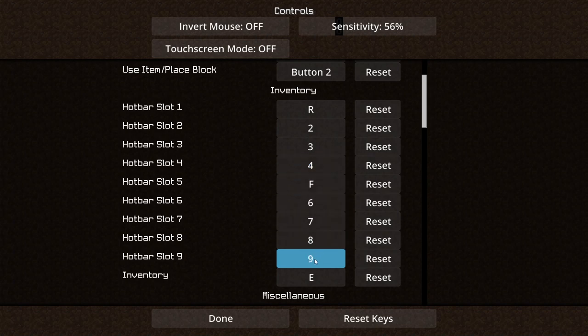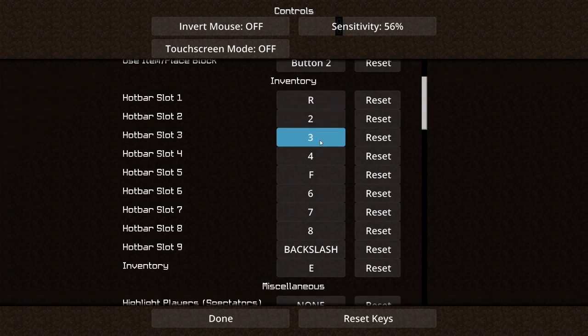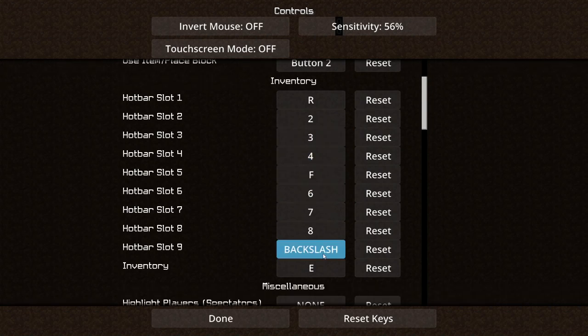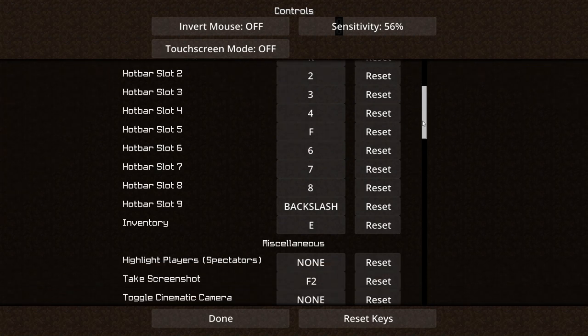In my ninth slot I usually have pearls, and I can scroll for keys to eat a golden apple or splash a potion. Over here I might do something like backslash — backslash could be good because you won't accidentally press it. For the number keys you don't need to change these, because from R you can scroll to 2 and 3, from F you can scroll to 4, 3, 6, and 7, and from backslash you can go from 8 to 7. So these don't need to be bound unless you have a specific block setup.